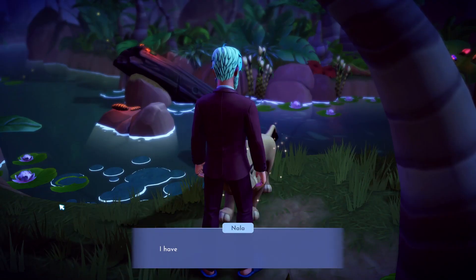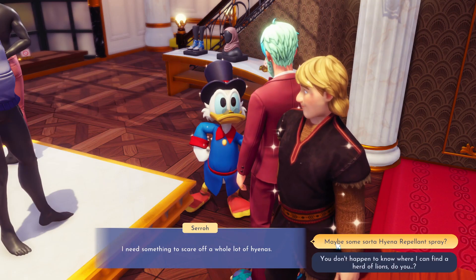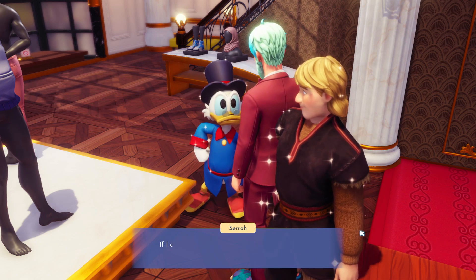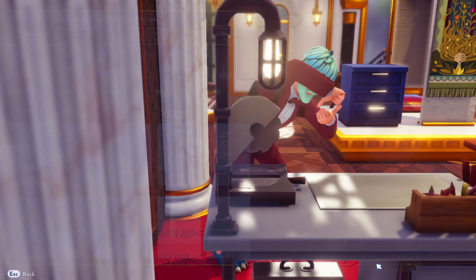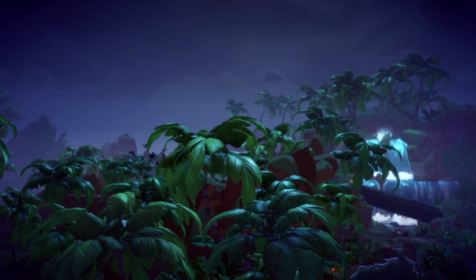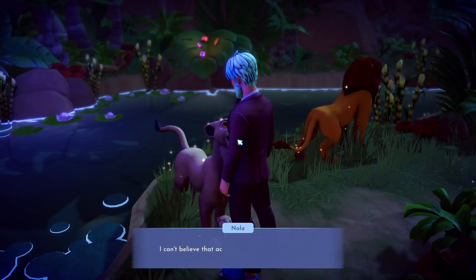Enjoy your meal together and then it's time to head back to the valley and talk to Scrooge. We're looking to obtain something that will scare away the hyenas for good and Scrooge decides the best thing is a sound system. Get the sound system from Scrooge, return to the Lion King realm, and bring the sound system to Nala. Here Nala and Simba will roar into the mic as loud as they can, chasing off all the hyenas in the area.